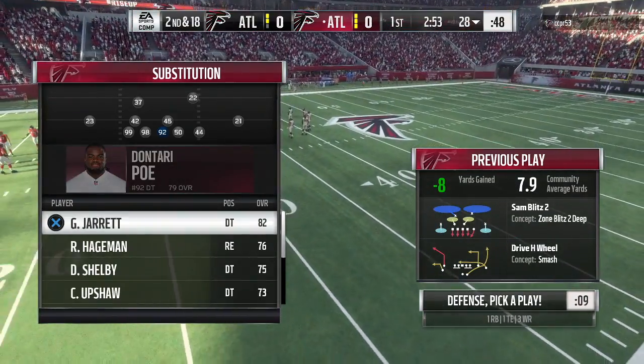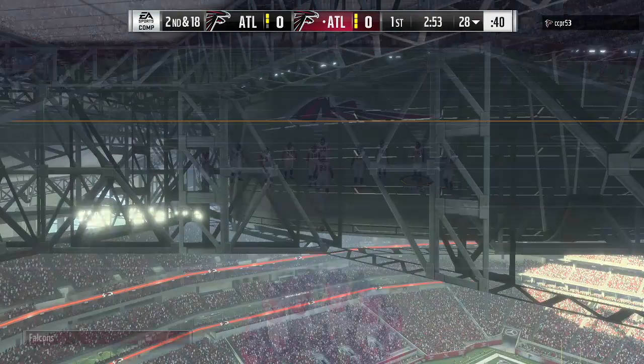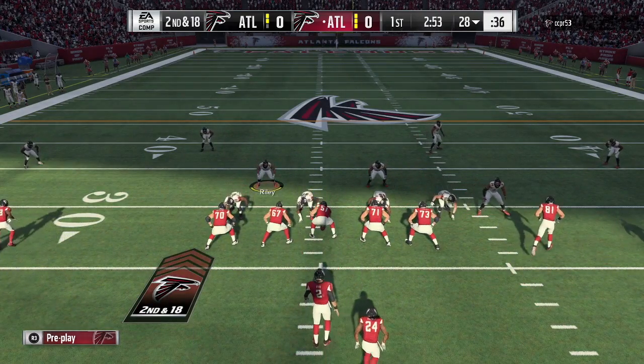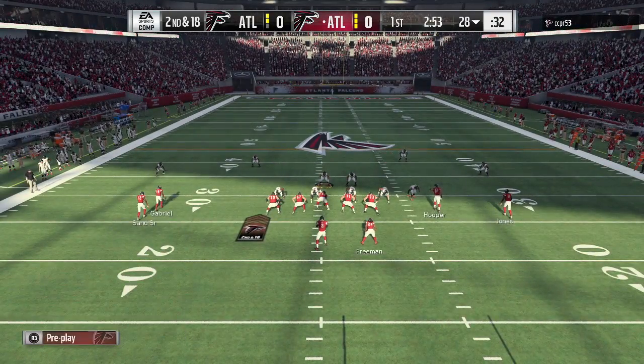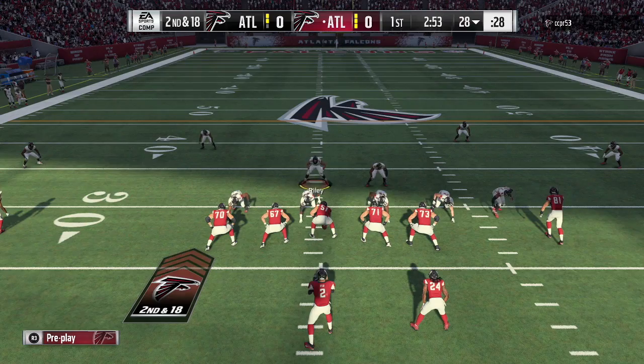All you're going to do is baseline shift your D-line right, crash them right, spread the linebackers, QB contain, and then get on the left-of-screen linebacker, move them over the A gap, and blitz him down — just like this. I like to get on the linebacker right next to him on the right side of the screen.